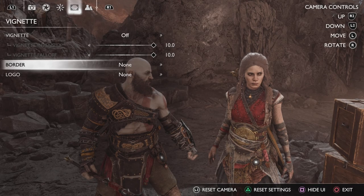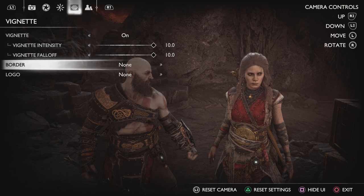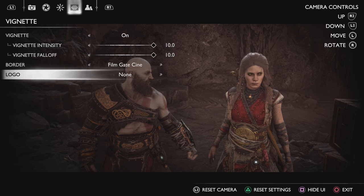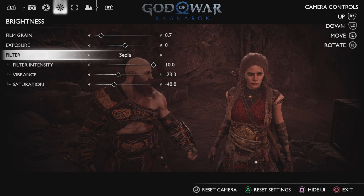You can put a vignette on there, which is always neat — I like vignettes. Of course you can make the fall-off intensity altered. You've got the classic logo and border, so you can give yourself that movie look to it. This is what I used to do for my God of War 2018 videos — I'd go into photo mode and make all of my thumbnails in there in black and white with the God of War logo up at the top.